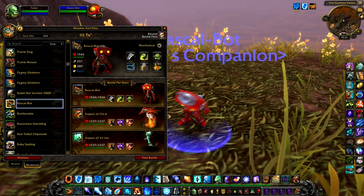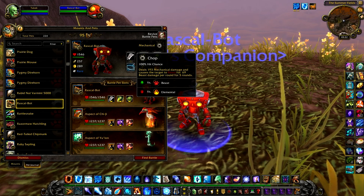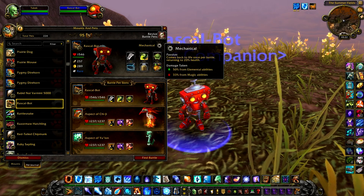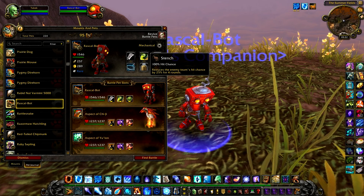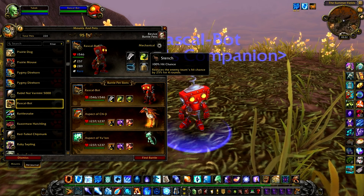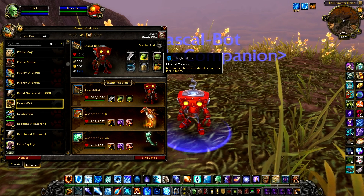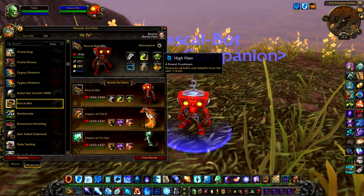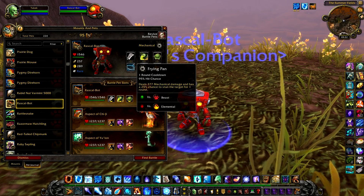Alright, so his abilities. He starts with Chop. He's mechanical, of course. And Stench, which reduces the enemy team's hit chance. High Fiber removes all buffs and debuffs from the user's team. That's his only offensive ability so far.